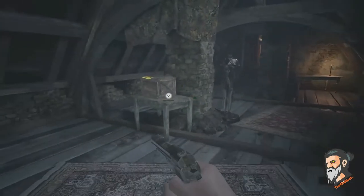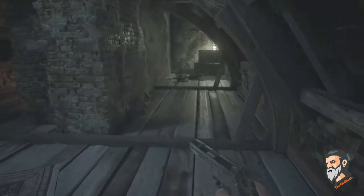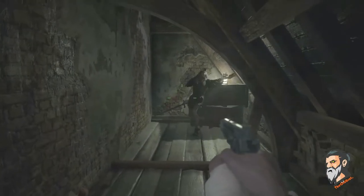The second lockpick you will get in the attic after doing the five bell challenge. You will go into that area and there you will get the second lockpick.